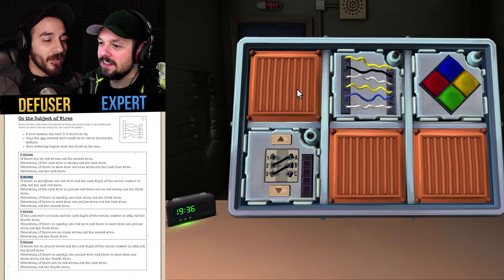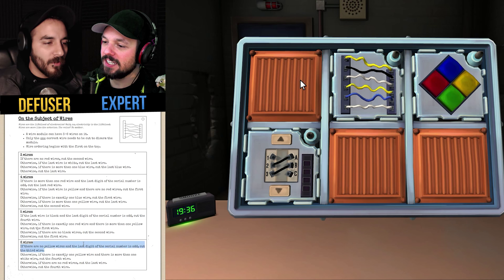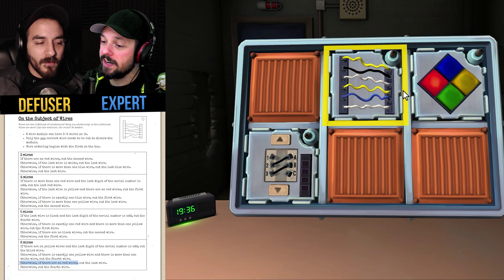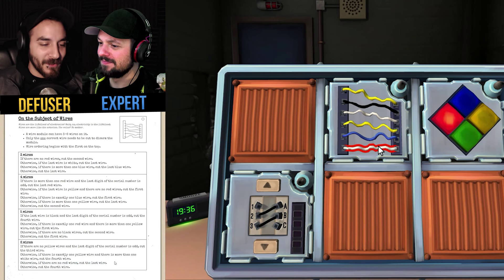There's six wires. Okay, so we have five minutes, three modules and three strikes — that's not bad. Probably gonna be hard. Here we go. All right, this screen is for your eyes only. Five minutes counting down. Wires should be one of the first ones — easy wires. We have one, two, three, four, five, six.